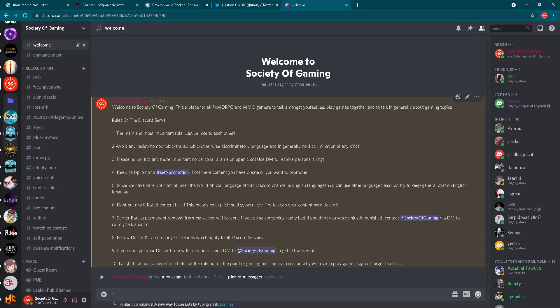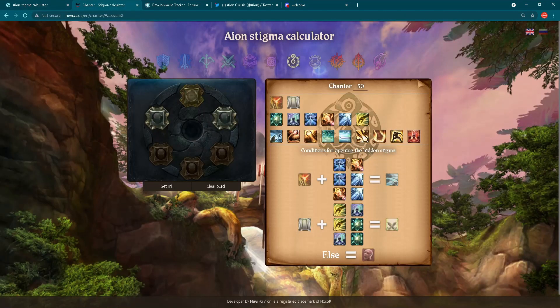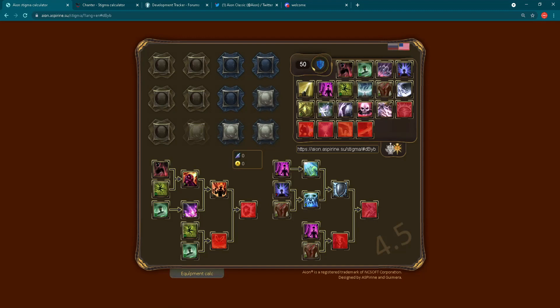That's it for today's video. I just wanted to show you a few useful links regarding Aion Classic, with the main link being the Aion Stigma Calculator — actually two calculators. I recommend the first one specifically for Aion Classic, but the second one is also not bad. Play around with them — you will find them useful for sure. It's really interesting to check other classes and their stigmas, because if you have an opponent of another class, you will know what you can expect from your enemy.